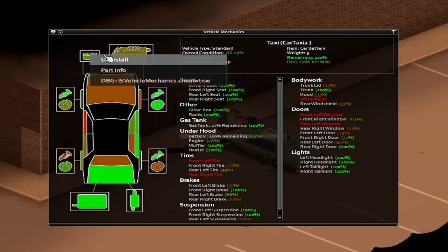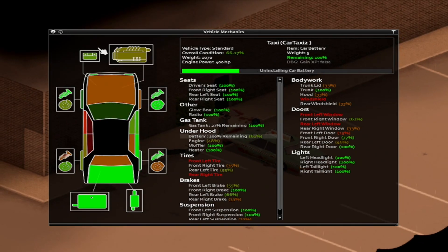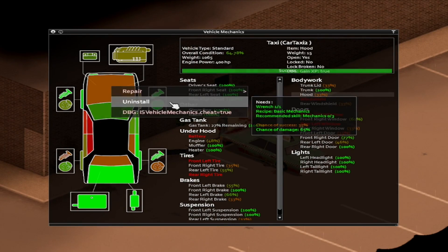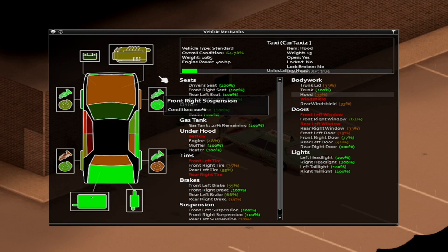Now, to get XP you have to try to remove the parts off of the car. You can do that by right clicking on any of the parts listed in the window and clicking install. Now, if your mechanics skill is very low, you will fail many times and damage the car part you're trying to remove. And that's okay, as that's one of the main ways to train the skill early on, besides the Car Zone VHS tapes which I will discuss in just a moment.